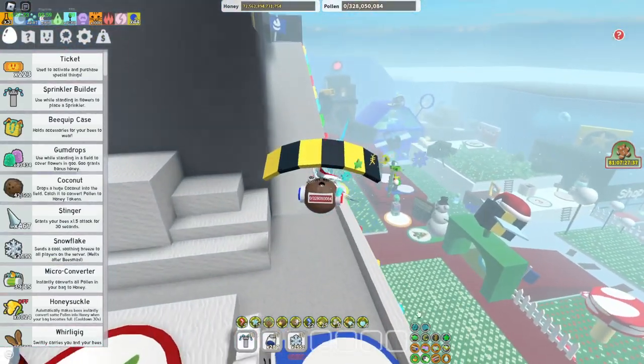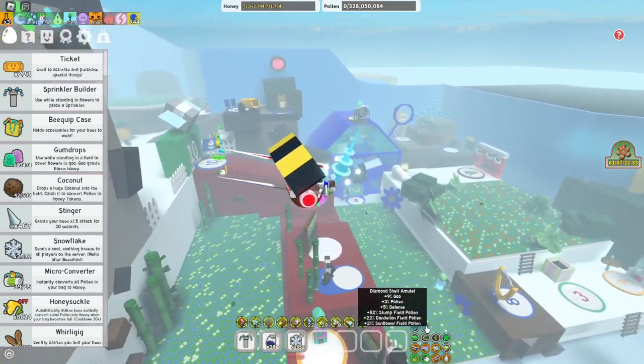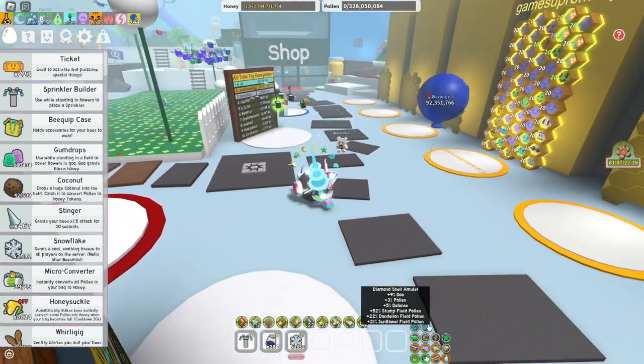So the first thing I'll do is start with amulets. On your Diamond Shell amulets, there aren't many important stats apart from Stumpfield Pollen and Regular Pollen, because these are the only ones that you're going to need.